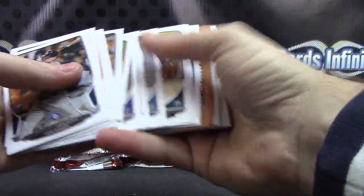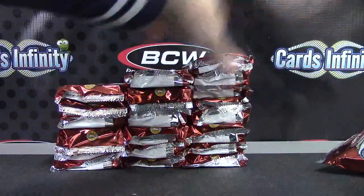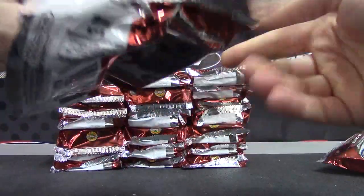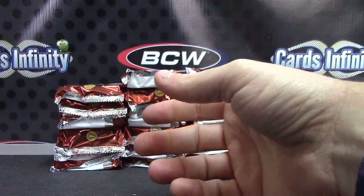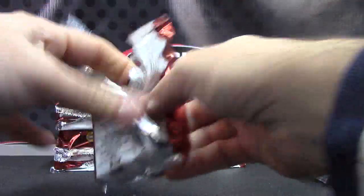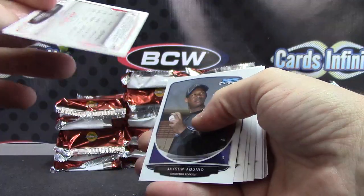Finally got into it. We have Clayton Blackburn numbered to 500, Kyle Parker is the mini. Brandon Beachy, Reimer Liriano is the mini and base. Daniel Corsino as the mini refractor, Francisco Lindor mini blue — that one is numbered to 250.